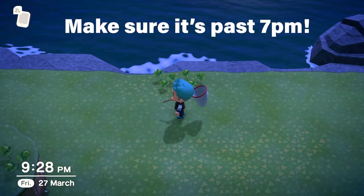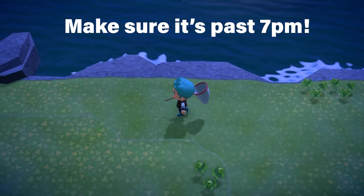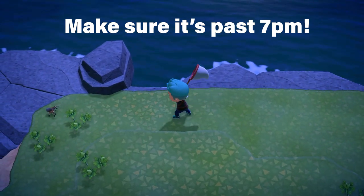So the first thing I want to do is buy a Nook Air Miles ticket and go to an island where you're going to remove all of the trees using the heavy axe — the axe is just called an axe, to be honest.